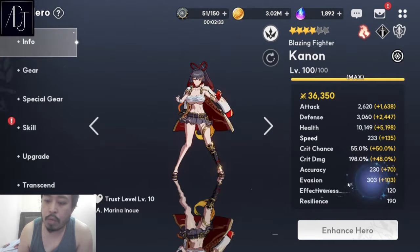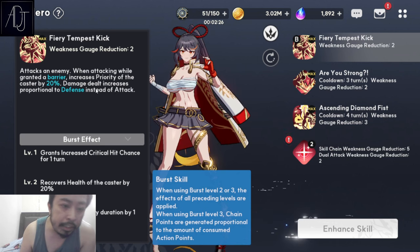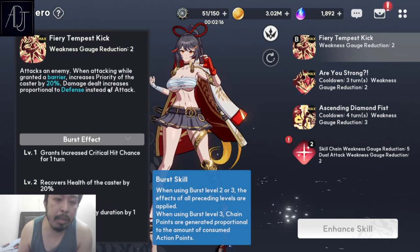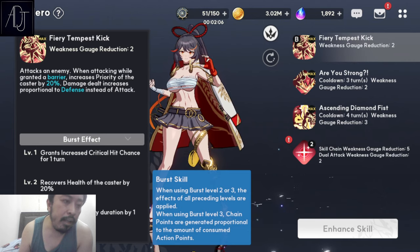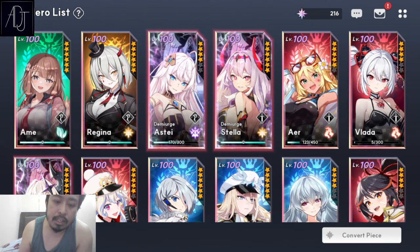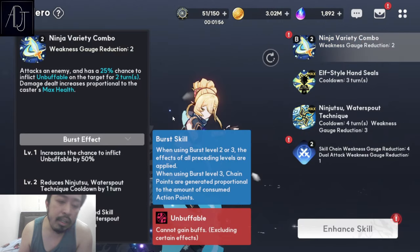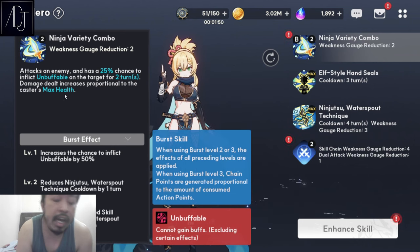When you see the wording 'increases proportional to the caster's max health or max defense,' that is only a little bit of scaling added to the damage — it's not their true damage. Their damage is still calculated based on maximum attack. Compare this to Canon, whose skill description says 'damage dealt increases proportional to defense instead of attack,' meaning Canon truly scales damage through defense. Edelweiss's HP scaling is not like that — it's really, really bad.